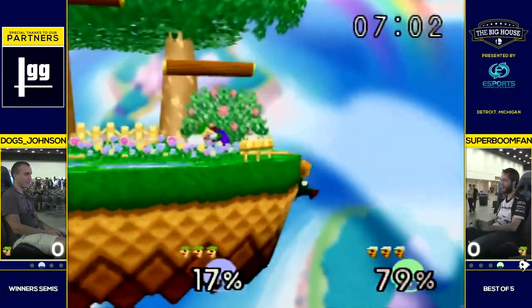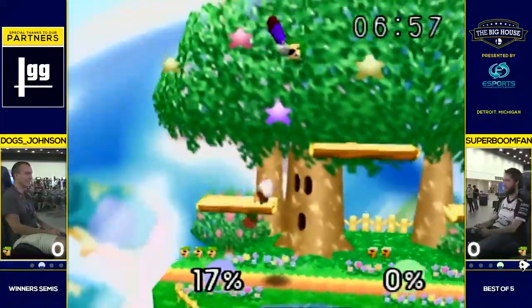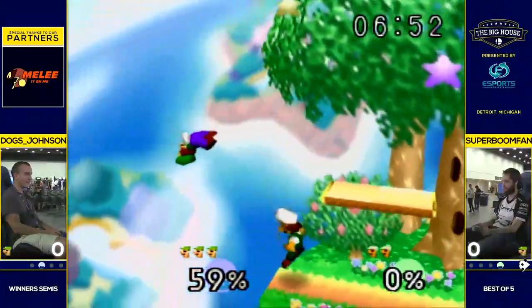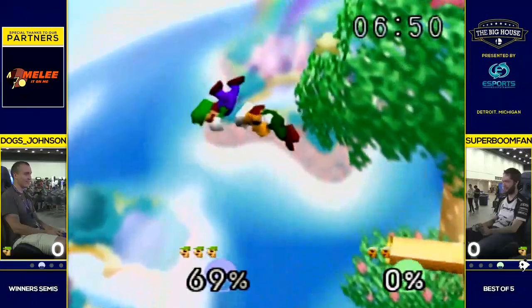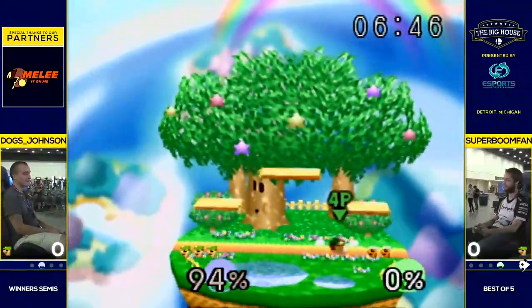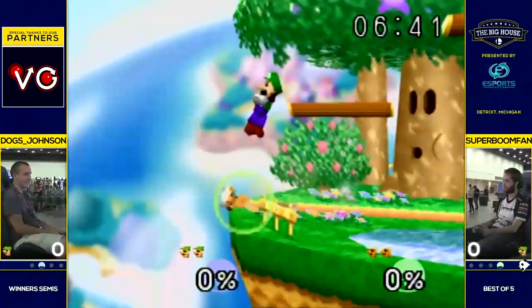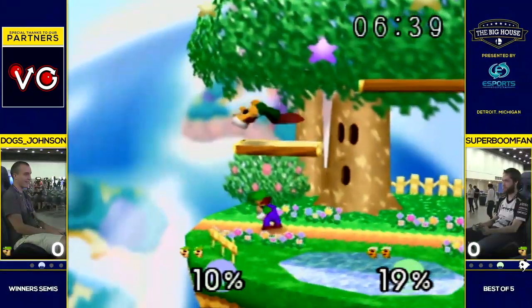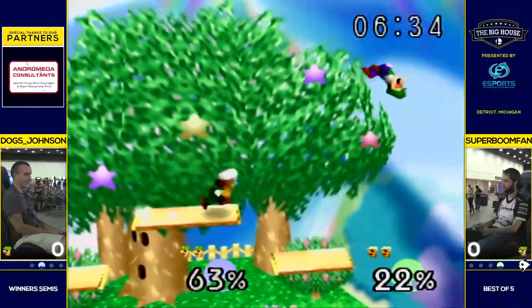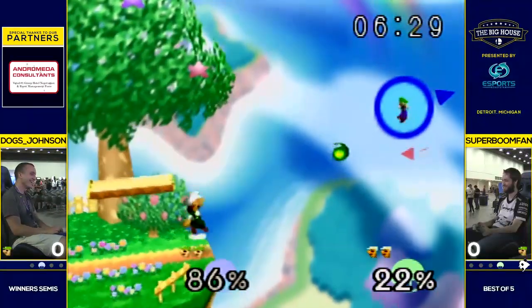Dawgs looking good, looking solid. And Boom, this Dawgs is doing an up-B. Dawgs using the Boom technique, maybe, where he's like, how about DK dittos? Just evened up here. I think all the matches we've seen on stream with Boom today have been dittos. He did Samus and then Yoshi dittos against Brody. Now he's got the Luigi dittos going on.